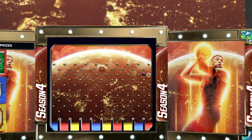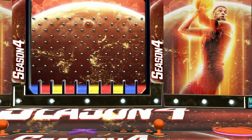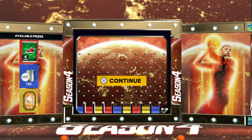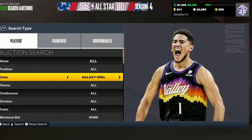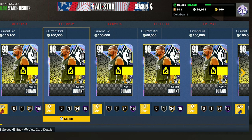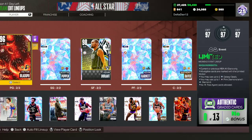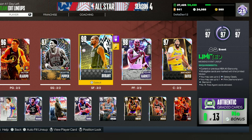I keep saying 'cow' because I heard it's not good to swear in videos, trying to keep it PG around here since kids watch. Galaxy Opal Kevin Durant — what can't the guy do? You saw him saucing up, hitting fadeaway threes. His price is just over a hundred — I'd sell him but what am I gonna pick up for 130k that's better? We're just gonna wait and see.